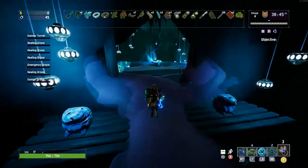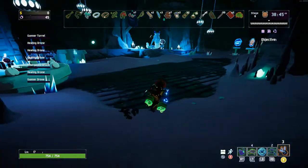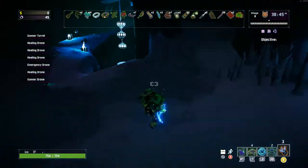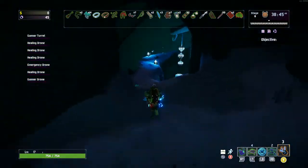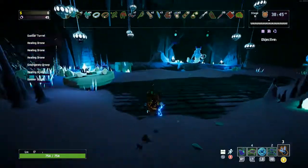Hey all, and welcome to another Risk of Rain 2 how-to. This time we'll be covering how to get the code for unlocking the Trial of Command. The first step will be getting to the shop — the hidden bazaar.